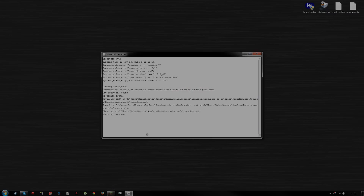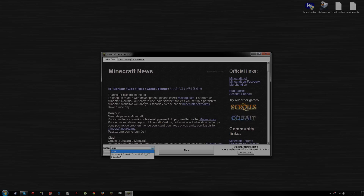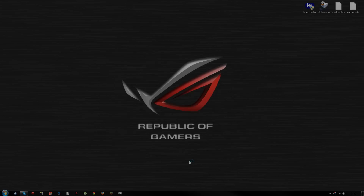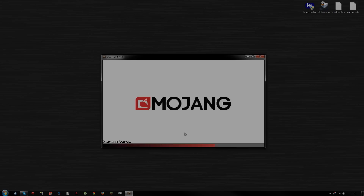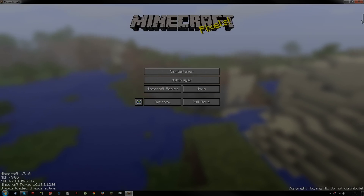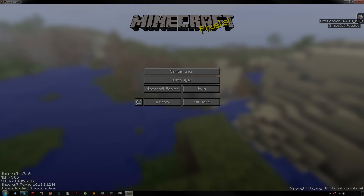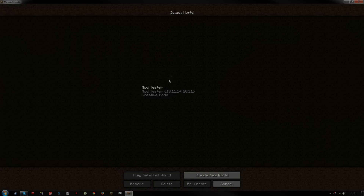All that's left is to launch Minecraft and select the correct profile. The old Forge profile is no longer what we want — select 'LiteLoader 1.7.10 with Forge' instead. Hit Play. It'll take a bit longer to load because it now loads LiteLoader as well, but it's worth it. Once loaded, you should see a LiteLoader tab showing two mods loaded: WorldEdit and WorldEdit Wrapper.